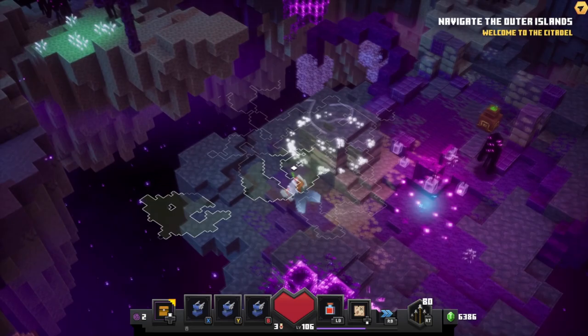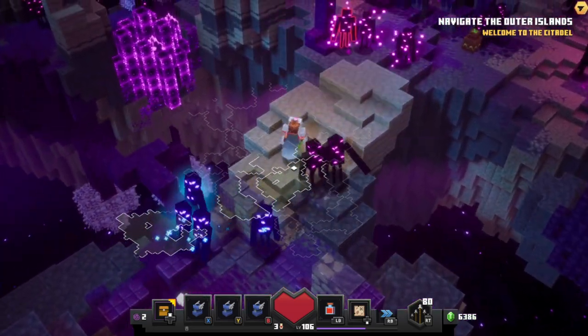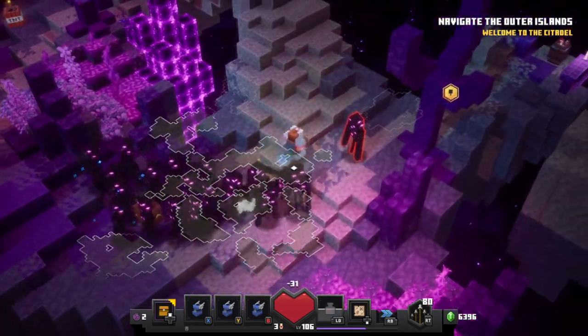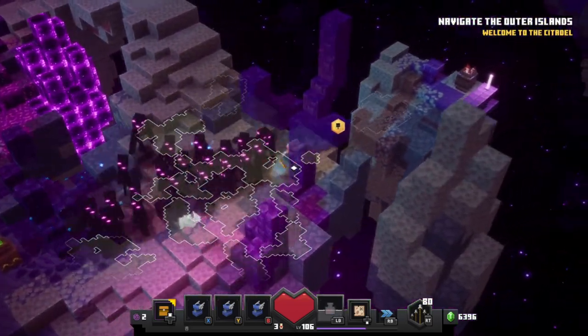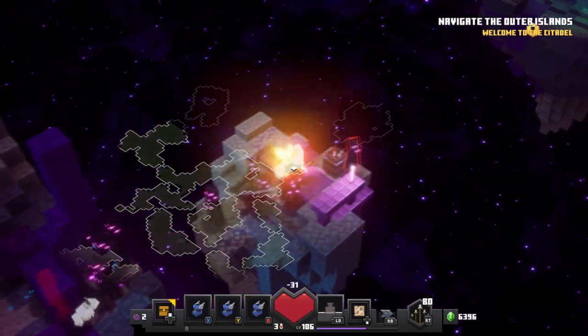If you don't have a bunch of these in your area, just go ahead and return to camp and reload the level. Sometimes different enemies spawn in here, so it all depends on what your luck is. But eventually, once you get a nice big train of them, you want to bring them to your next objective, which is going to be this fireworks set.